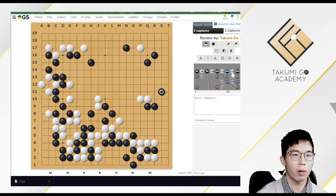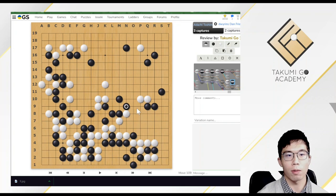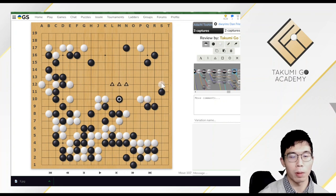Then in the real game: white hane, black push, white hane, black jump. You can see white has brought black to connect to the edge. This is good for white. Even if black tried to play a tiger move here, white could stop black from connecting to the edge. After this shoulder hit, the escape route of black already narrowed a lot compared to before.